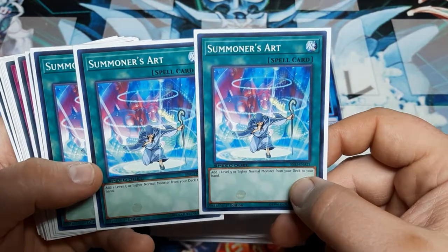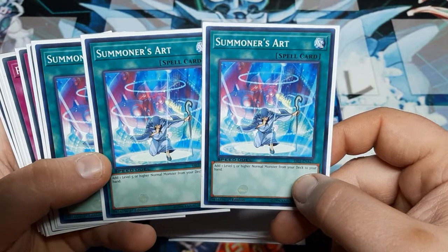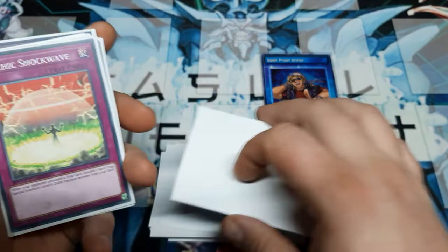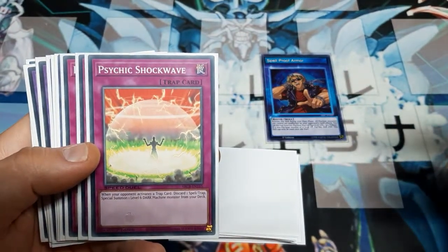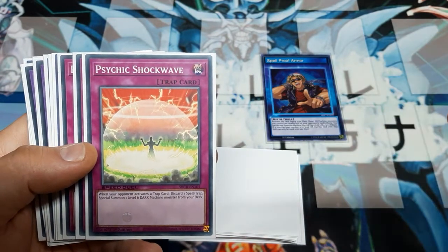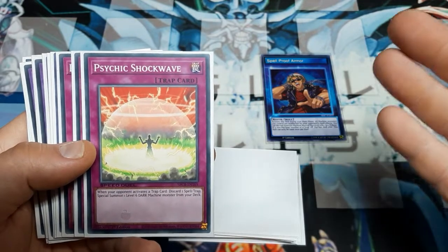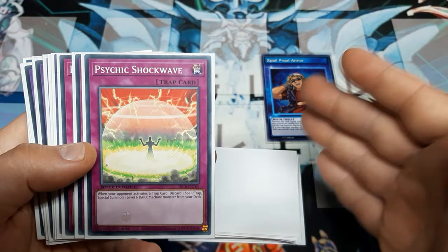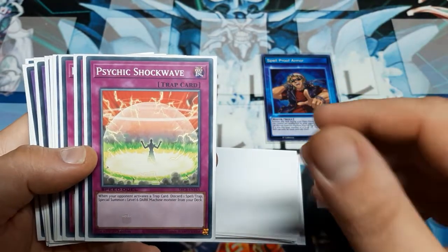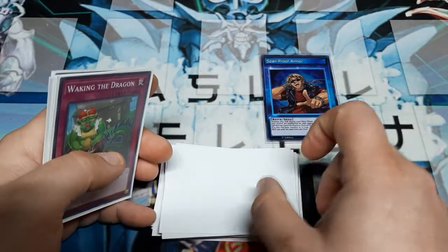The three Summoner's Arts allow you to add a level five or higher normal monster from deck to hand, which means we can add and normal summon Colossalist with no tributes. Psychic Shockwave is a trap to respond to traps — when the opponent activates a trap, you must discard one spell or trap, which is why we went trap and spell heavy. It special summons a level six Dark Machine from the deck, so we're going to summon Jinzo and then negate the trap's effect with Jinzo's effect, since once he's on the field it will fail to resolve.